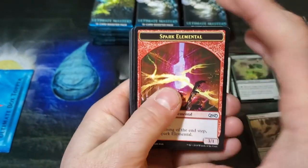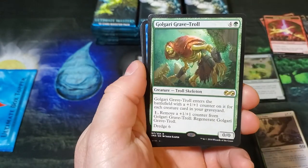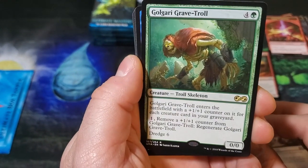Let's see what's up next. Reckless Worm. Golgari Grave Troll — hello Mr. Grave Troll! You are ugly as a mug.